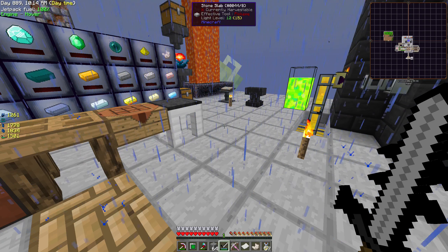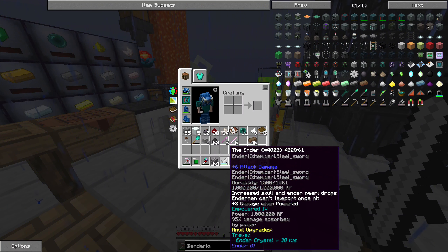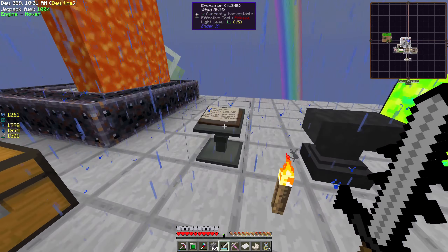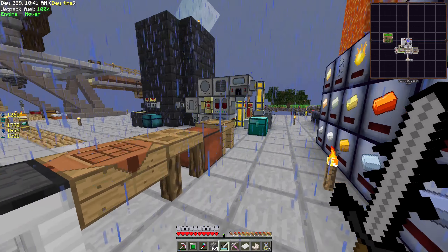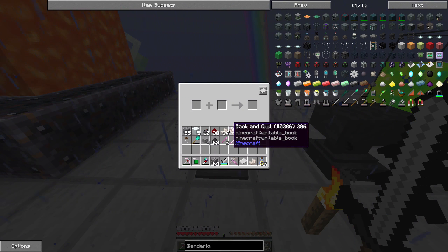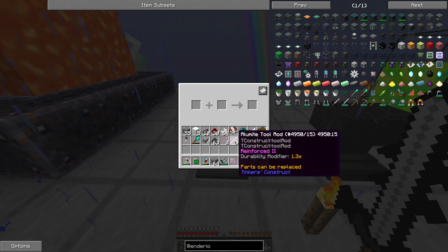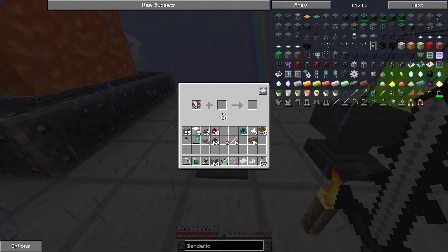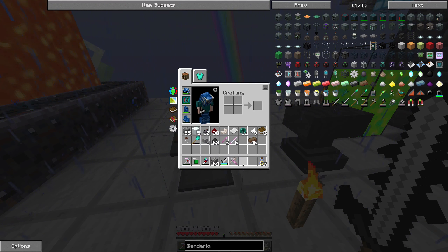The only thing that seems to work is the EnderIO dark steel sword. To improve the weapon, I empowered it already with vibrant crystals, capacitors and stuff like that. Now I want to enchant it even more, so I built the EnderIO enchanter and anvil — both made with dark steel, obsidian, iron, and coal. Now we can enchant exactly what we want. First, sharpness — sharpness uses nether quartz, so we need a book and 60 nether quartz for sharpness 5, plus 29 levels.